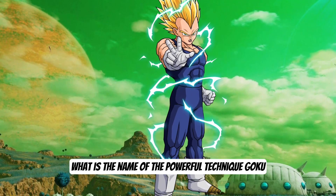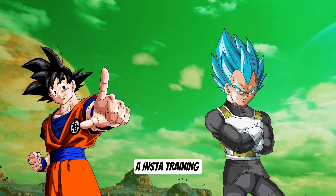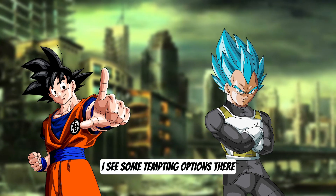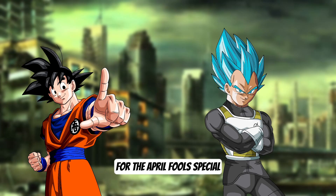In the latest manga arc, what is the name of the powerful technique Goku and Vegeta learned from Moro? A. Insta Training. B. Noob Destroyer Beam. C. Ultra Instinct. D. Force Spirit Fishing. I see some tempting options there, but please, leave Noob Destroyer Beam for the April Fool's special.